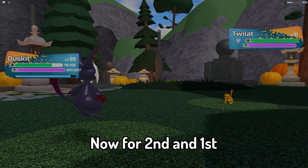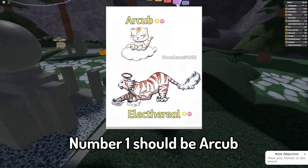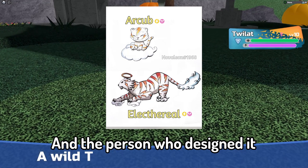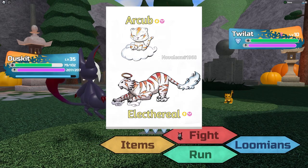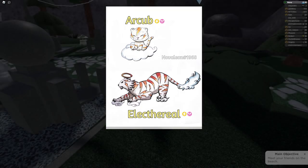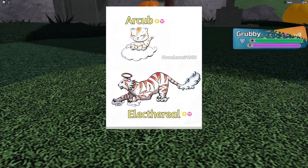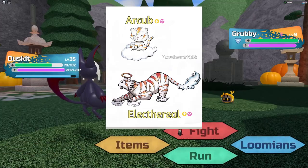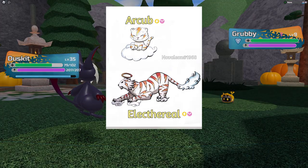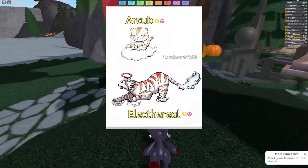Now for second and first, it has to be Alectherial and number 1 should be Arkub — and the person who designed them is me, of course. Look at the amount of details for Alectherial and Arkub — all the shading and the colors matching everything, with the cloud tail for Alectherial, Alectherial standing on clouds, and Arkub sitting on a cloud. What is there not to love? This is a cool Tenorian that I made — maybe it should get into the game hopefully.